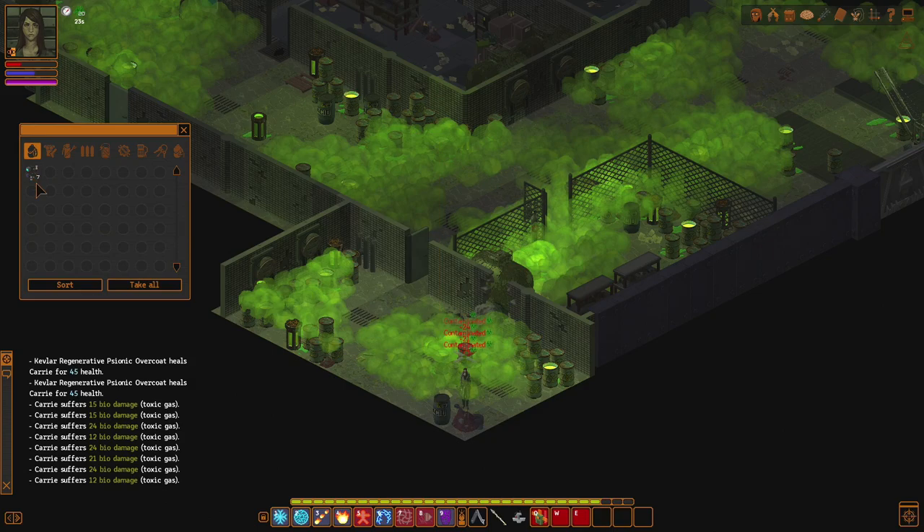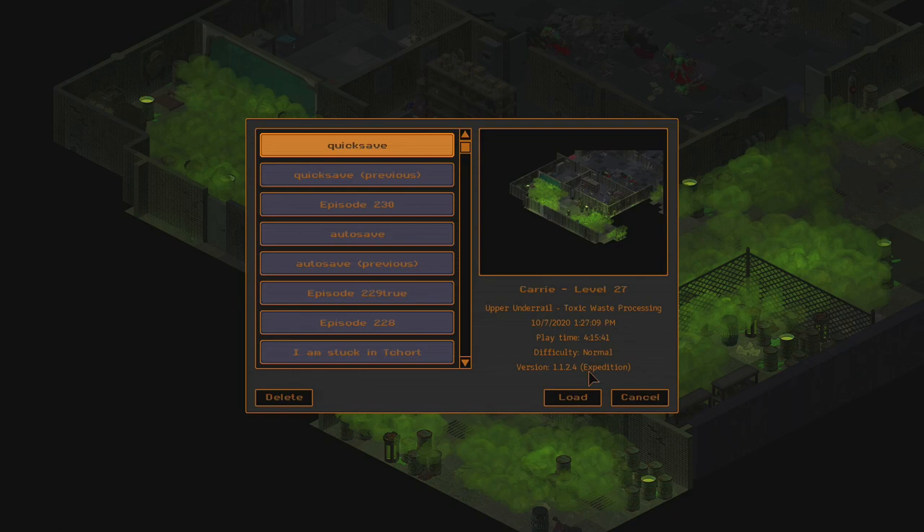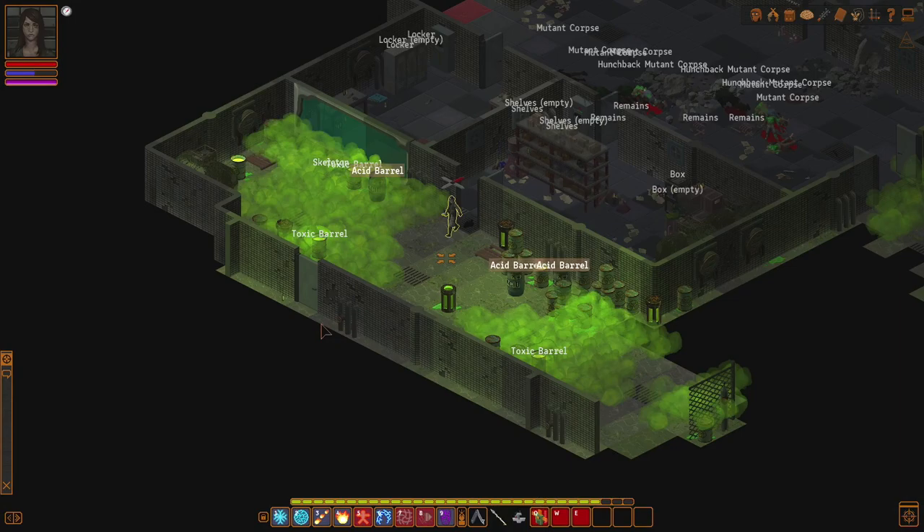Look at that secret — I found that. And it has scrap in it. It doesn't highlight anything, but it just has scrap. Wait a minute, let me pay attention. We don't need to come this way — actually, we do. There's a door that we didn't open.